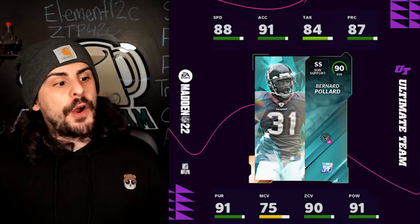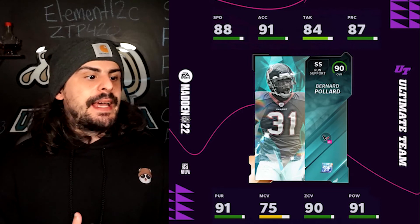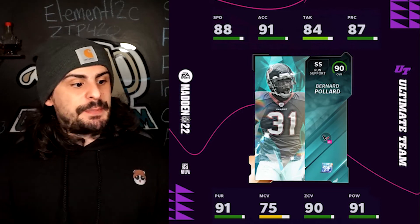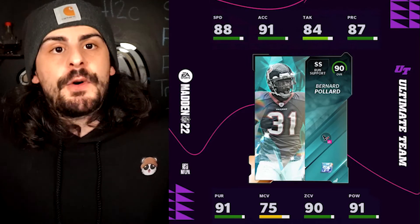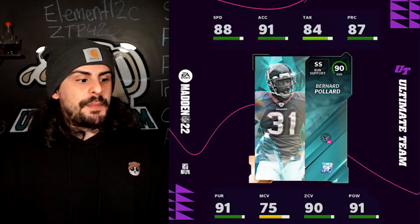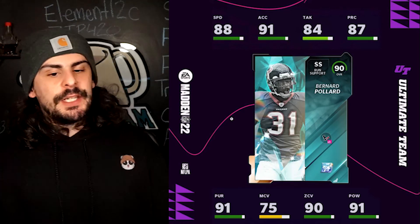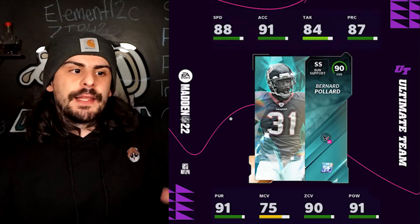Next up we have Bernard Pollard — his speed is a little low at 88, but he is a strong safety with really solid hit power. If you want to put him in the box he would be a decent user. His zone is not bad either, but the man coverage is a bit low on that card. He makes my top 10 list but is not very high on it.